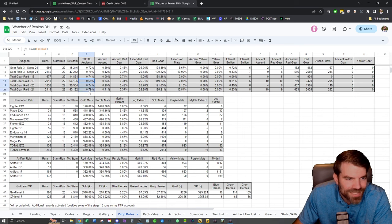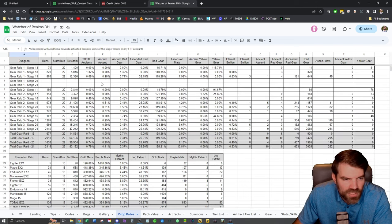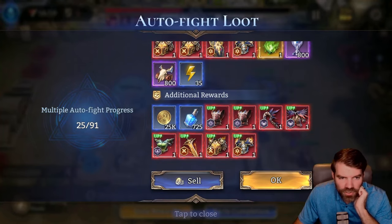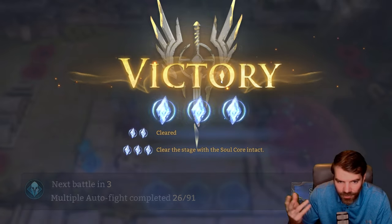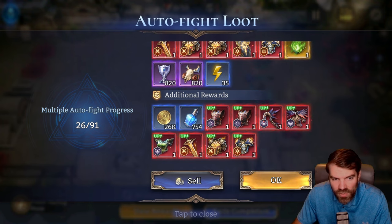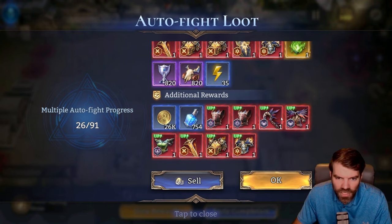I'm surprised the drop rates are so similar — I really am. I thought there would be quite a big difference. Even stage 18 looks like I'm getting about the same ancient drop rate, though I only have 677 runs there. I have a note that says this is all with the additional rewards active. Those additional rewards only give you more gear — like red gear — though you do get additional ancients as well. I do get ancients in the lower half every now and then from the pay-to-win privilege card, but you get a lot more drops from regular drops. You don't get any of the ascension mats in the bottom section — you seem to only get them in the top.